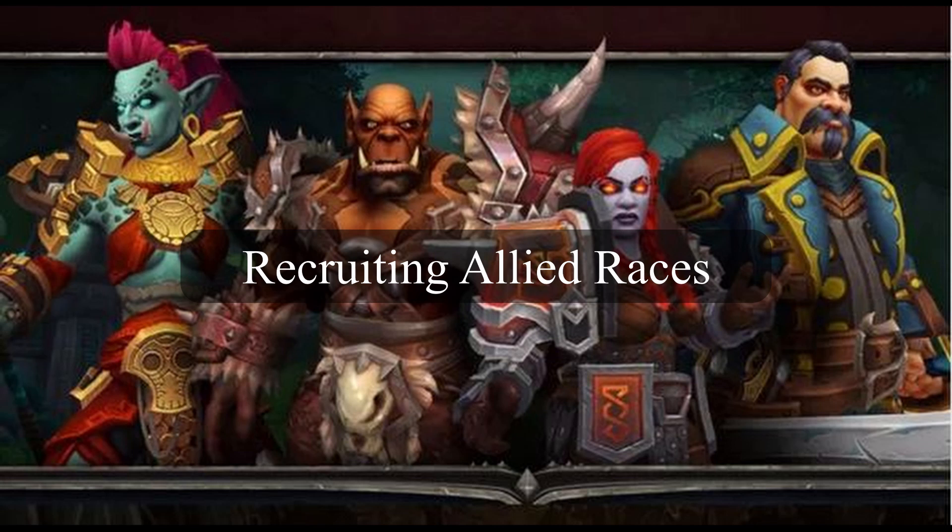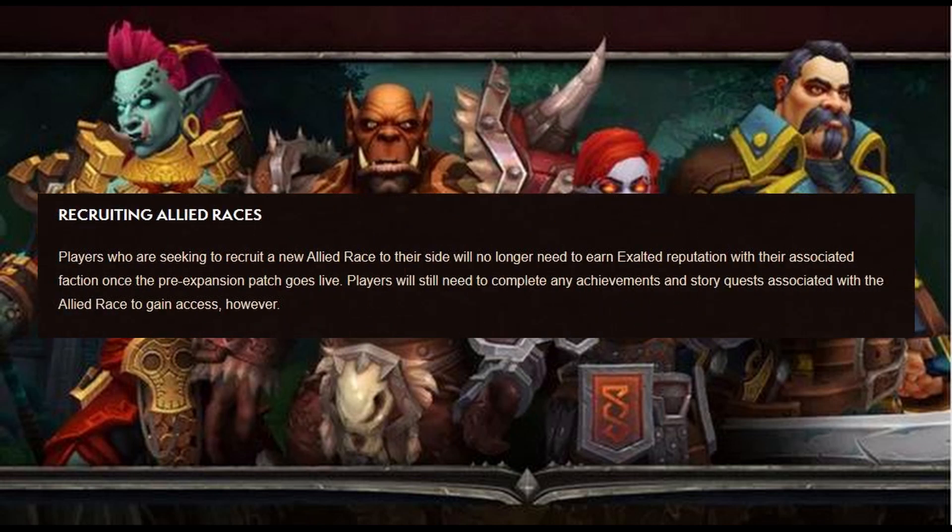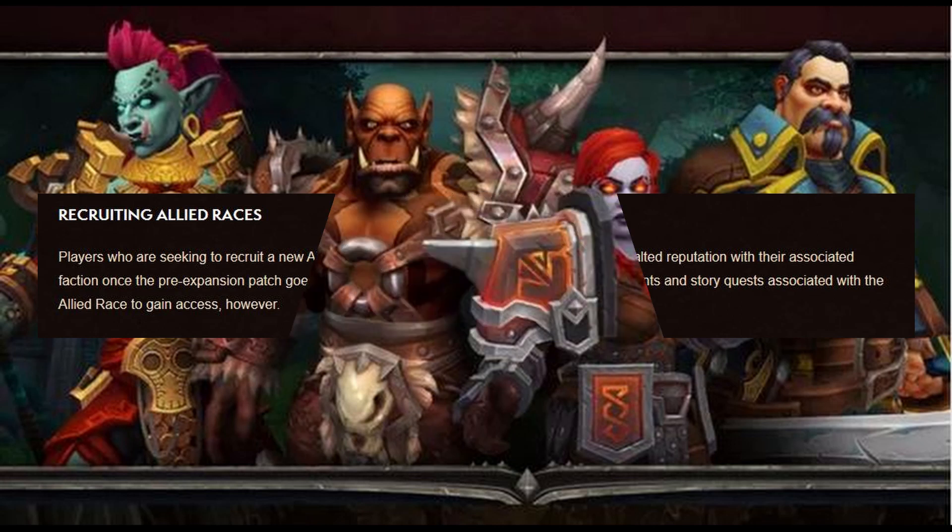Next on our list is Recruiting Allied Races. Players seeking to recruit a new allied race will no longer need to earn Exalted reputation with their associated faction once the pre-expansion patch goes live. Players will still need to complete any achievements and story quests associated with the allied race to gain access, however.